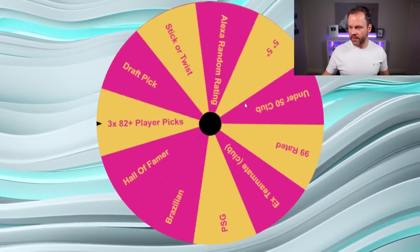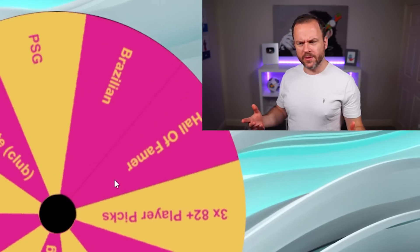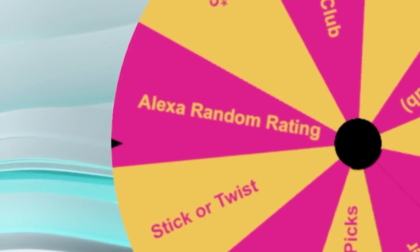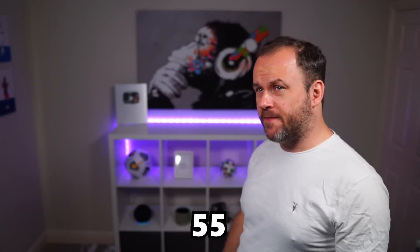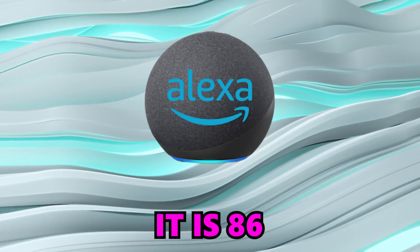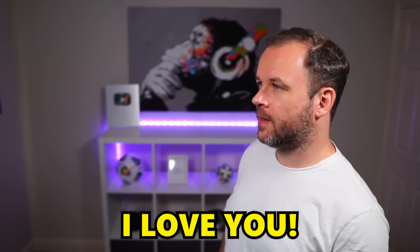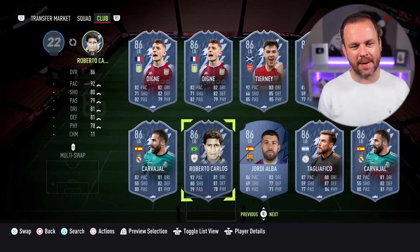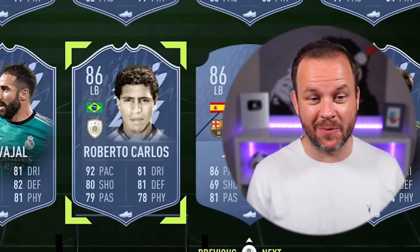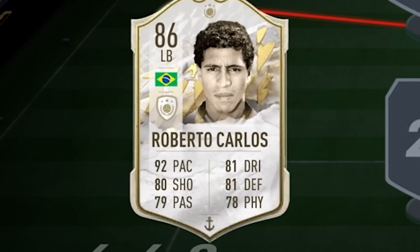We shall hope to get something special. Echo, give me a random number between 55 and 100. It's 86. Quite a few 86-rated left backs that we can use, but I am going to use this man — Mr Bobby Carlos, baby, with a bit of hair. Better buy him. Welcome to the team, mate.